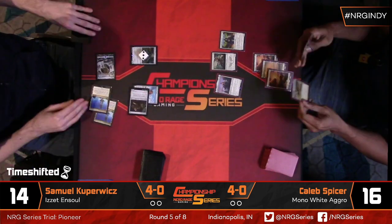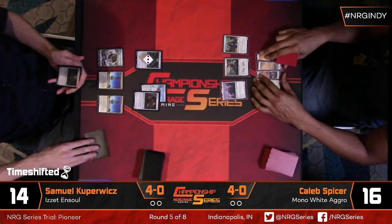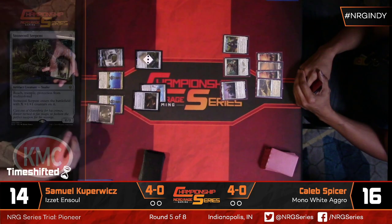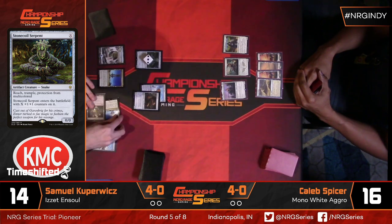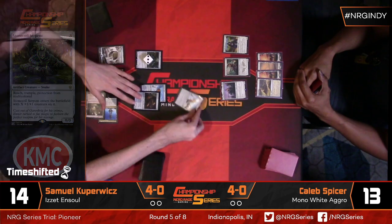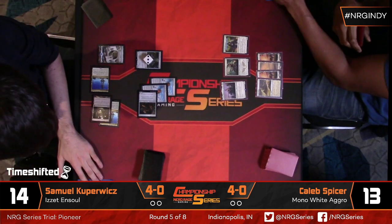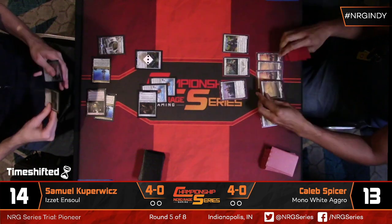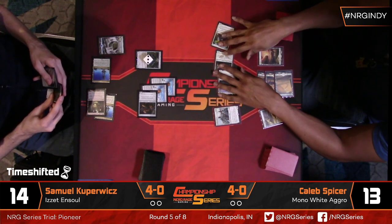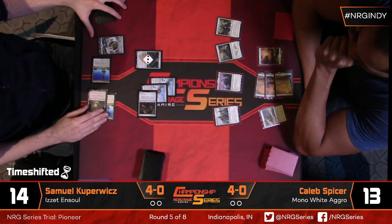Here's another Ghostfire Blade. Gingerbrute coming in. Sam looks pretty far ahead. There's four mana available with nothing to do, but Caleb hits a Benalish Marshal, which makes everything a lot larger. He's able to swing in and try to trade. Instead of cracking Shefet Dunes to get the pump, Benalish Marshal is a much more efficient way to do it. Attacking with everything is a little rough because you might want to leave something back to trade with Stonecoil Serpent. The Gingerbrute — you have no way to block it — forces the game on an accelerated timeline.